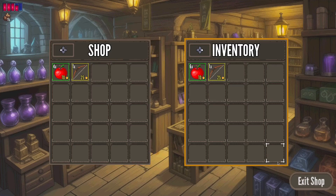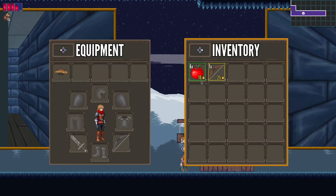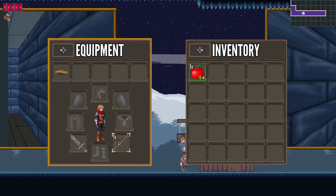Like so. We can exit the shop. You have taken some damage, so let's open up the inventory and eat a few apples to restore our health. Next, we can equip the bow and also unequip it.